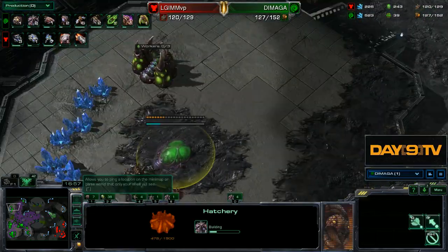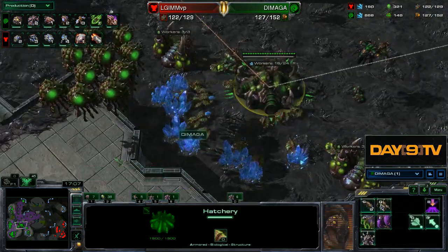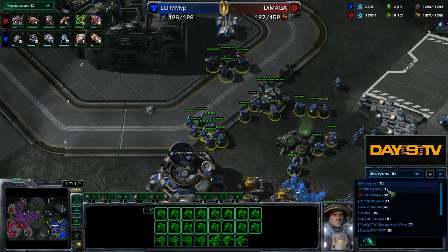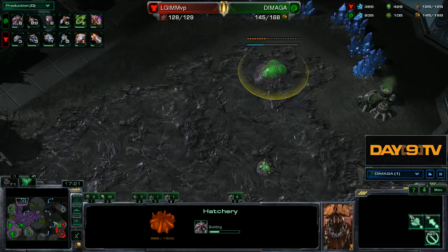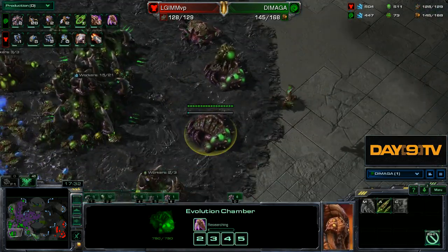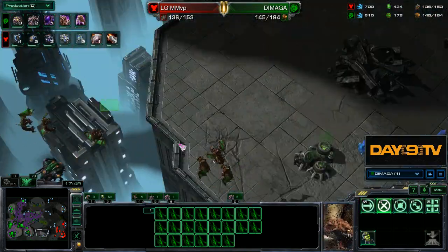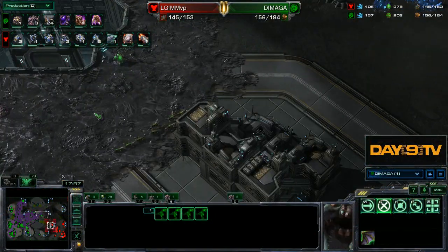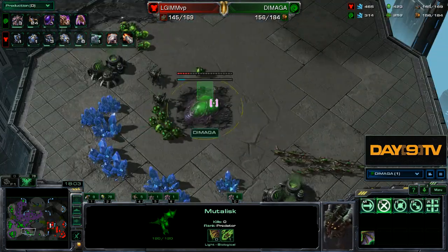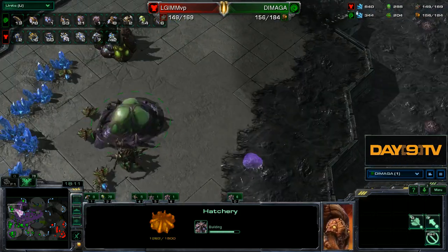Demaga is doing the common ling-muta versus bio play, which is to take a lot of additional bases and try to win with overwhelming numbers. Finally catching up on the 2-2 upgrades is a relief — once we hit 2-2 we're pretty certain we're either equal or just slightly behind. It looks weird but it makes sense from Demaga's point of view to just max out the expansions.